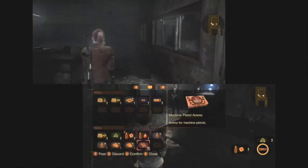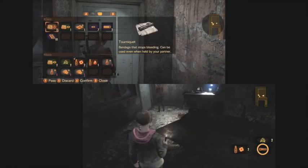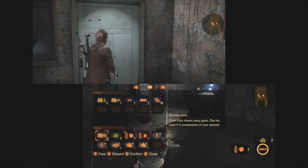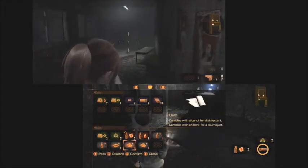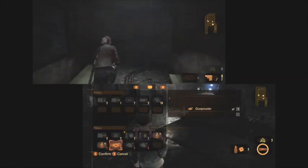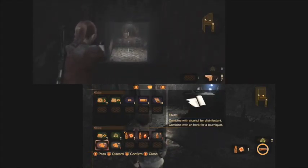Oh, cloth. Door behind you. So we've got to protect the little kid. That's another bench. We're back where we were, aren't we? No, we're not — this is new entirely. Because we jumped across that thing, didn't we? Gunpowder. I just found some gunpowder.